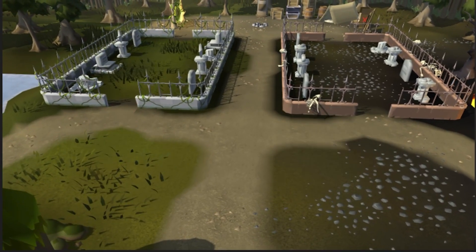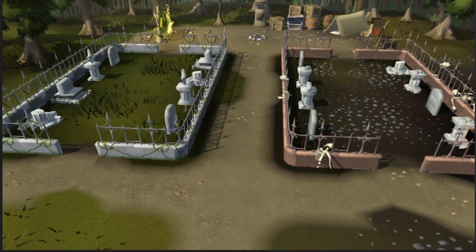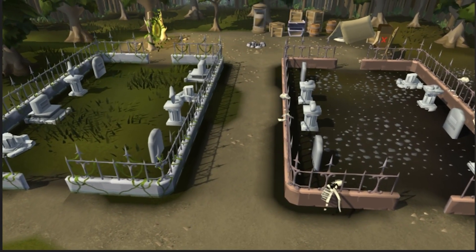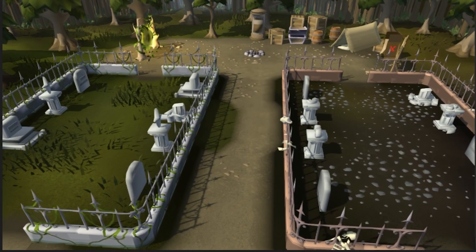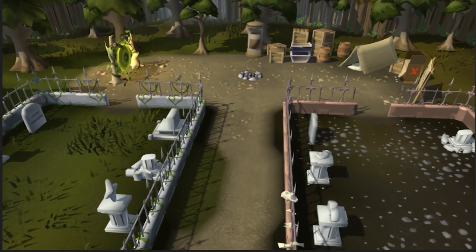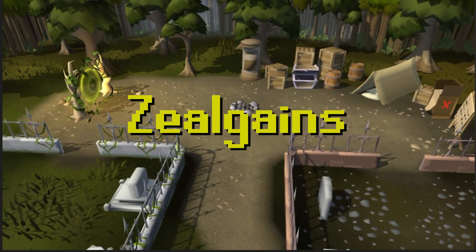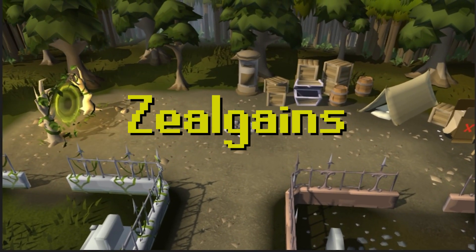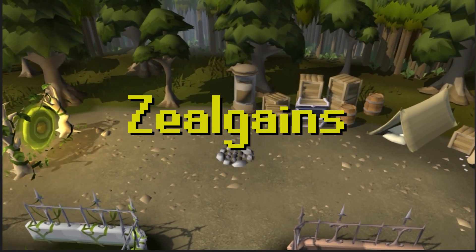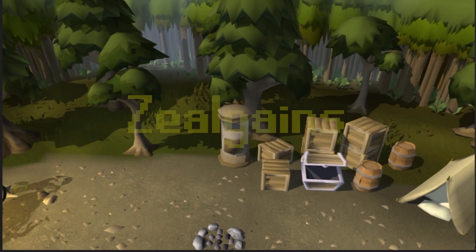I'm definitely not going to be playing this mini game how it's supposed to be done because it's absolutely terrible that way and the points per hour is just horrible. So I'm going to be using a boosting clan and I'm going to be using Zeal Gains. I've never used a boosting clan before for Soul Wars so this should be interesting.